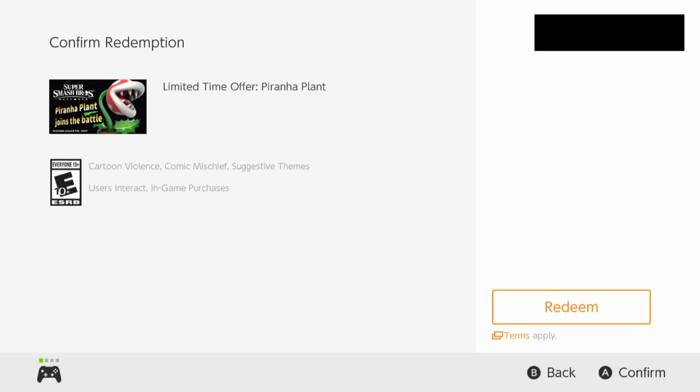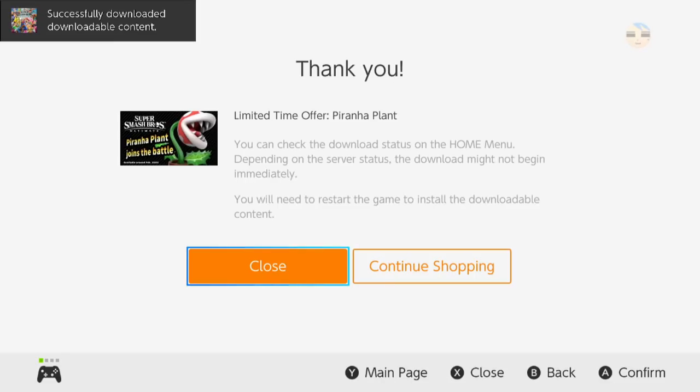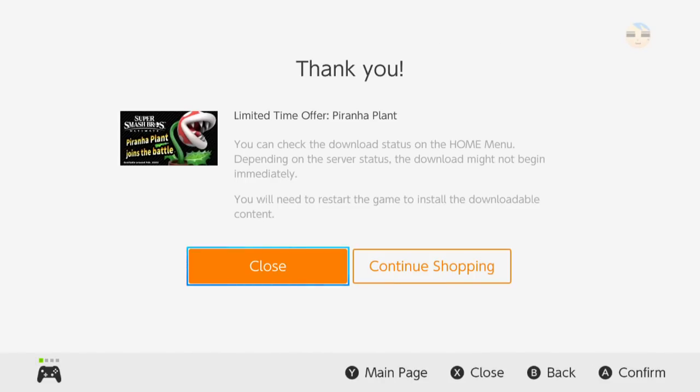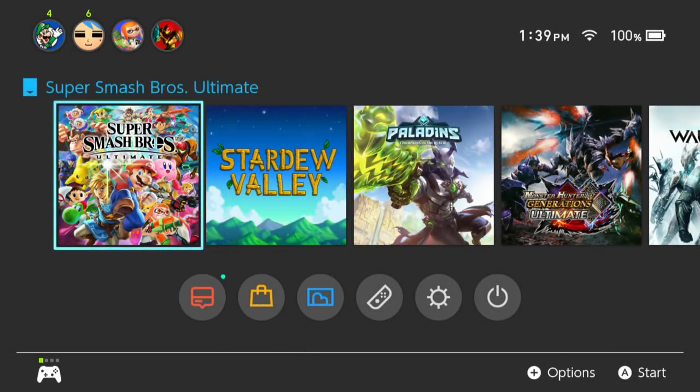Now we're redeeming it. This is a limited time offer. It took me one other try but it's good. So you click redeem, redeem it — and just complete your purchase. Now I'll have to wait a month or two to get the rest of the content. But that's how you redeem the DLC for your Super Smash Brothers Ultimate game.